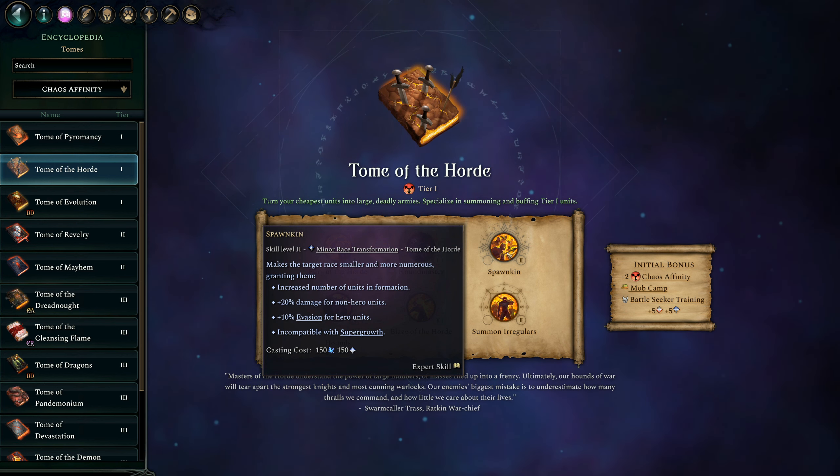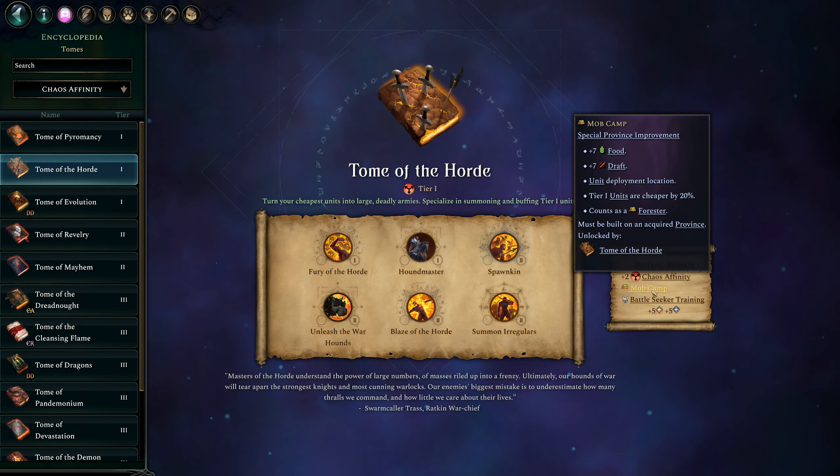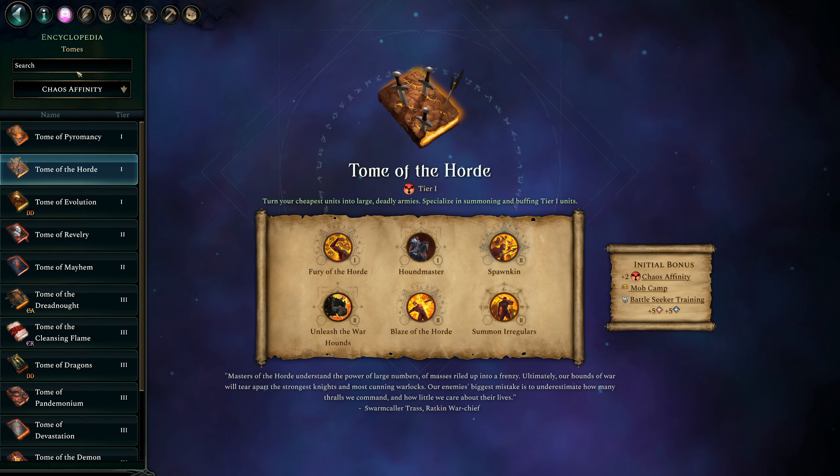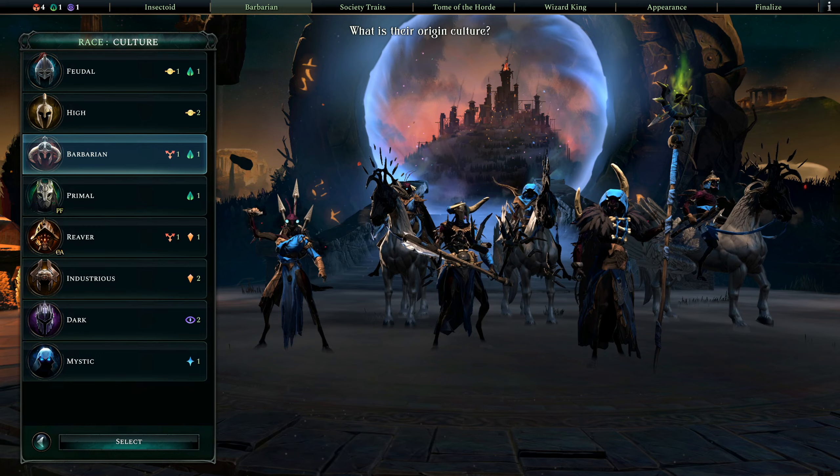My intent is to move into both the Chaos and Order Tomes to support Tier 1 units, because with the Eldritch Realms patches and release, Tier 1 units in particular have been strengthened. Here in particular, we're going to focus on Tier 1 units to give them Faithful, reducing their upkeep, more damage, etc. And the Tome of the Horde will also incentivize us to use a number of Tier 1 units.